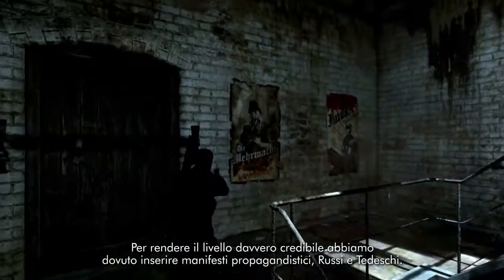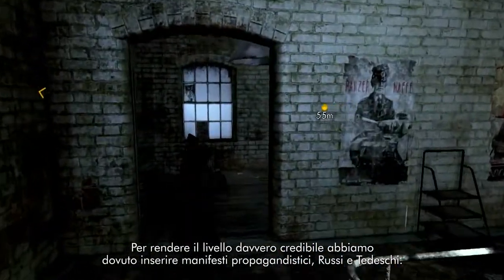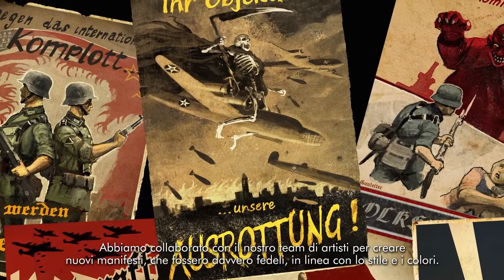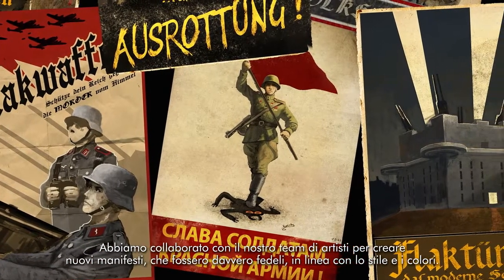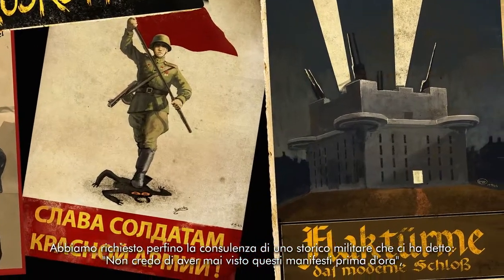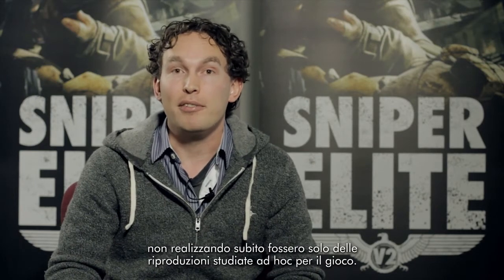Part of making the level believable is that we've included propaganda posters both for the Germans and the Russians. We work with our team of artists to author new posters which are believable, using the same sort of style of artwork, using the same colour palettes. We've been consulting with a military historian and he mistakenly said he'd never seen these posters before, not realising that these were ones we had recreated specifically for this game.